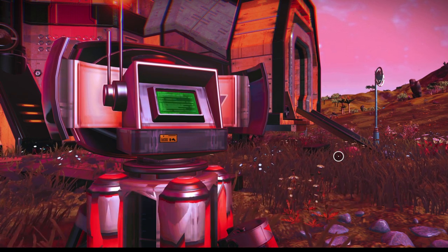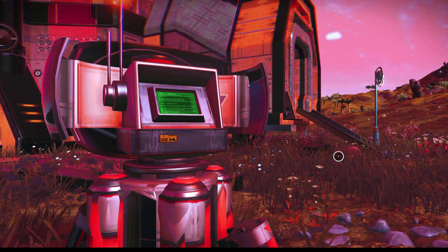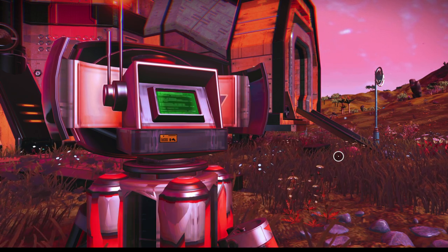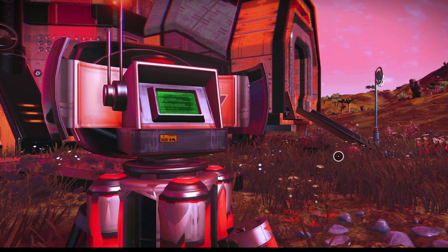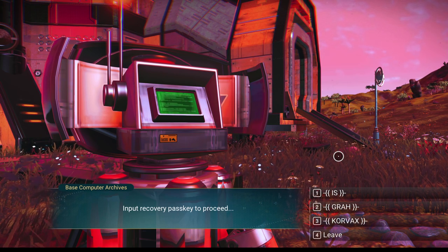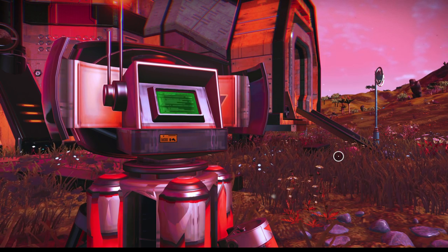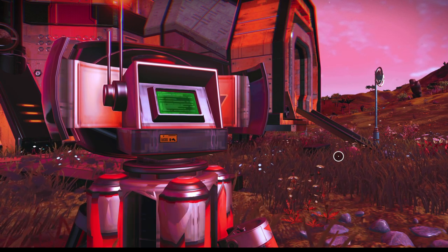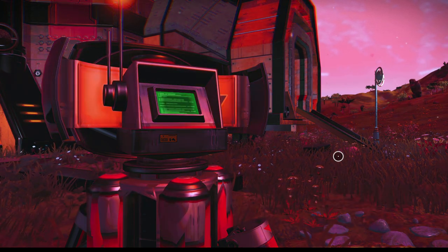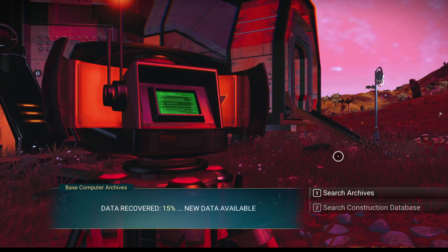If you connect them right side by side, the connection is made — we constructed it. Now that we've done that, we can go back and do the next one. Input recovery passkey to proceed — we have to choose a word here. I'm going to choose various options. After several tries: Life form — got it! Archive progress — data recovered 15%. New data available. Personal upgrade module downloading.